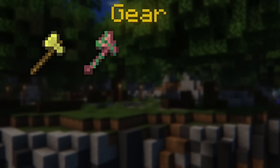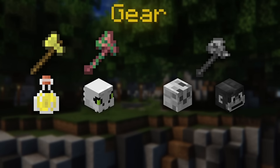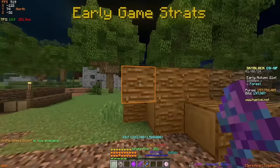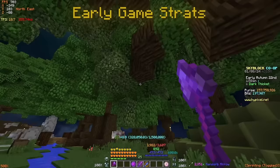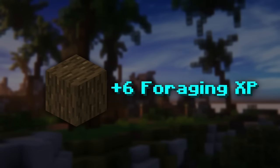To level up foraging more efficiently, you'll need an efficiency 5 golden axe, a jungle axe, haste 3 potions, full young dragon armor, a tree capitator, and an ocelot and monkey pet. In the earliest stages, a basic efficiency 5 golden axe with haste 3 and a jungle axe will suffice. The strategy is to break the bulk of the tree using the jungle axe and then finish the remaining logs with the golden axe while the jungle axe is on cooldown. The best wood to farm is dark oak, as all logs give the same base XP.